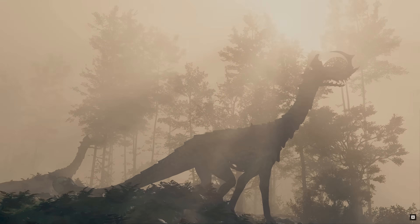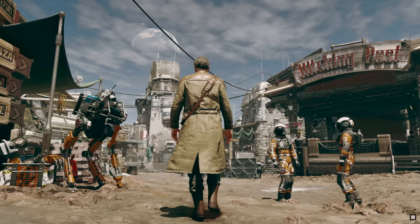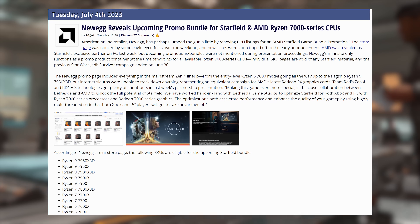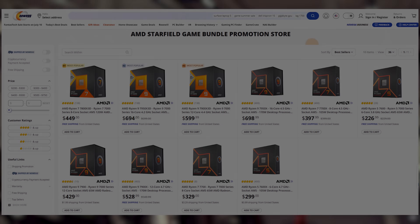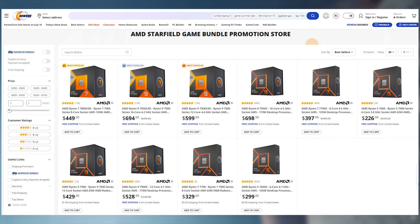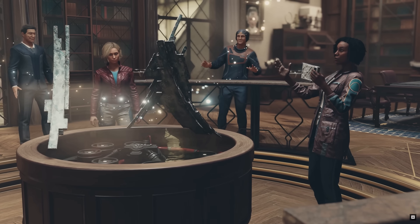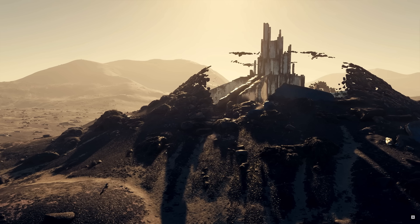Let's start with Newegg jumping the gun. Hot on the heels of the AMD Starfield exclusive PC partnership announcement, Newegg apparently got a bit trigger happy and hit the live button on their AMD game bundle promo store. The promo page has since been taken down, but techpowerup.com grabbed some screenshots. The gist of this bundle is: buy an AMD CPU and get a digital download of Starfield included. Everything in the mainstream Zen 4 lineup will be included, ranging from the Ryzen 5 7600 all the way up to the Ryzen 9 7950X3D.